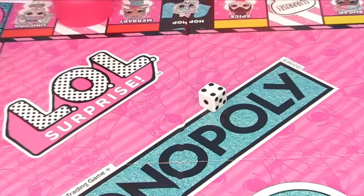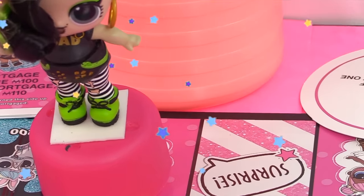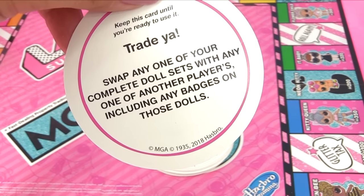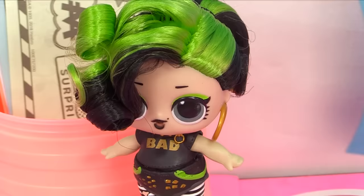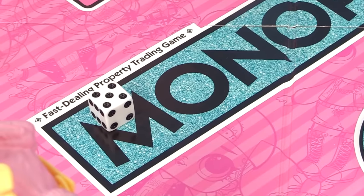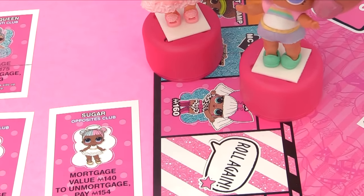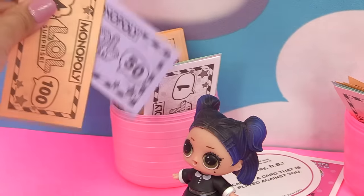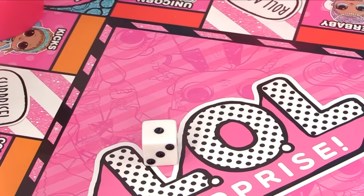Baddie doesn't have any complete doll sets yet, so she'll keep it for later. Round five: Dawn's turn, she lands on five. One, two, three, four, five - right on Diva! Diva is a hundred and sixty dollars. "I have to catch up on my collection, so I'll buy her!" Here's a hundred, a fifty, and a ten - that makes 160. And here is Diva!